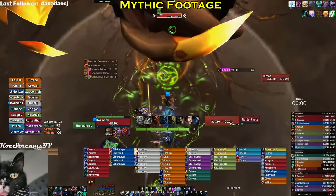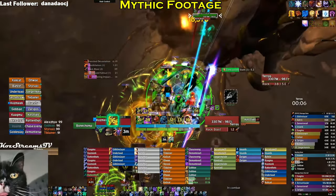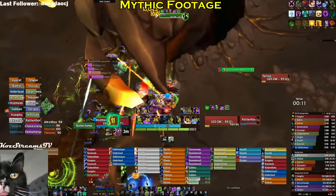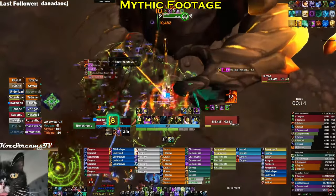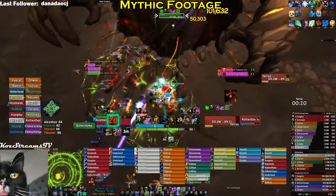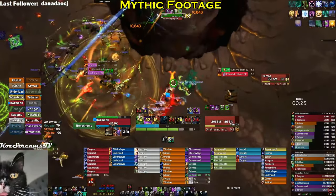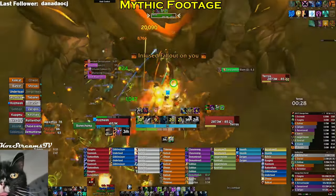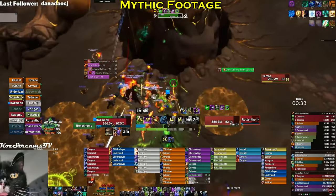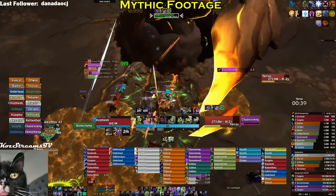The second boss in the Vault of the Incarnates is Teros. Teros is a stationary boss that really has very few mechanics from a tank perspective. Let's start with positioning — well, there is no positioning. The boss doesn't move; it is stuck in a hole and that's where it stays. The raid just moves around the room. Even though you can't position the boss, it is important for the tank to ensure they position themselves correctly for every other concussion slam — the beam that comes out of the boss that is usually used to destroy the pillars. If you've already destroyed all the pillars, it is important for the tank to move off to the side so the raid doesn't have to dodge the beam when it comes out.